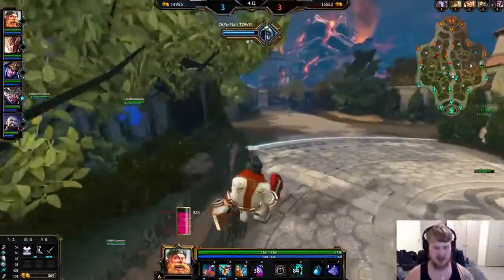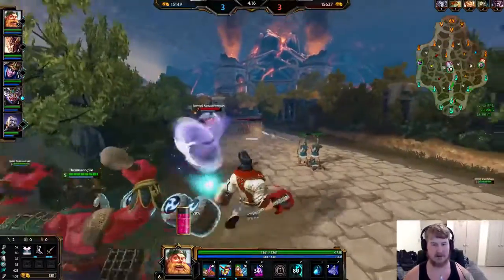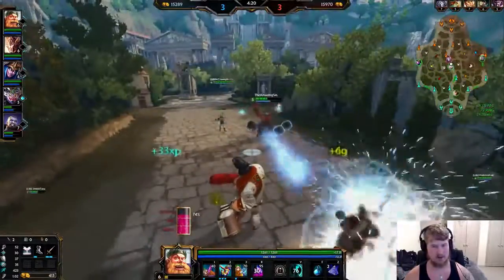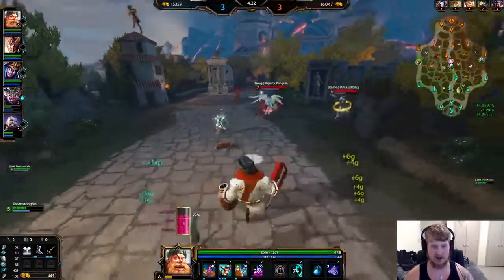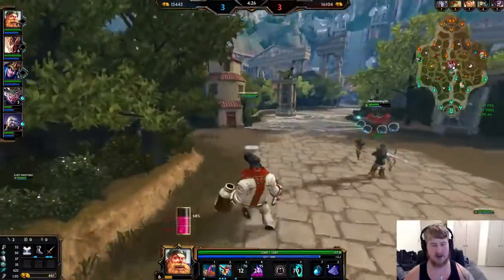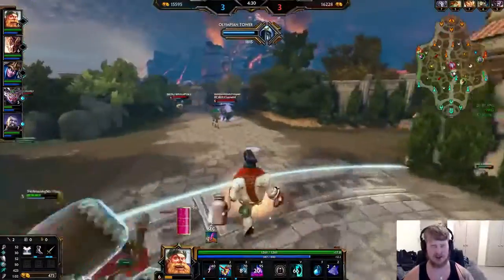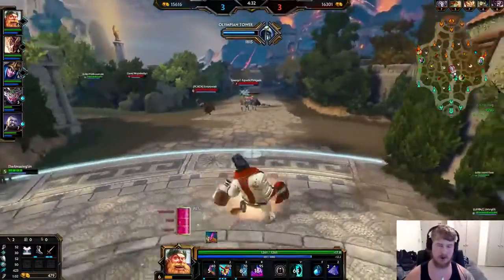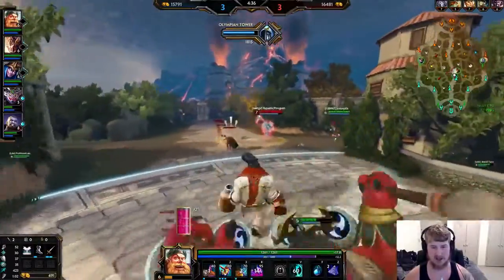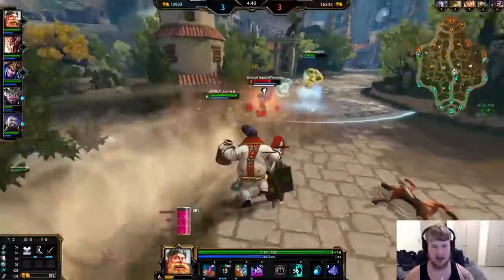Make sure to grab wards on your backs when you can. Before about eight minutes you're pretty much just looking for a mass amount of vision with your regular wards. After that eight-minute mark, give or take, you want to start switching over to Sentry Wards plus a regular ward if you can afford it. The most important part is making sure you get that Sentry Ward out, because that's when you really need to start using counter-vision effectively.